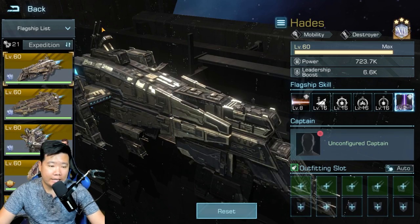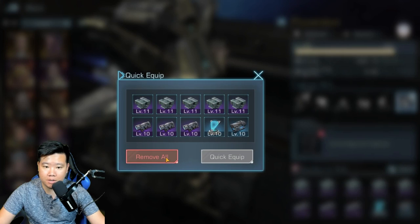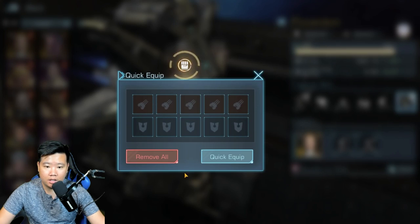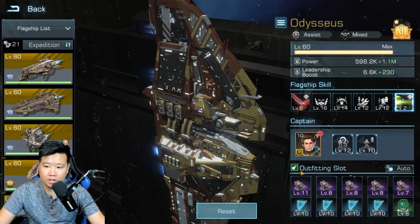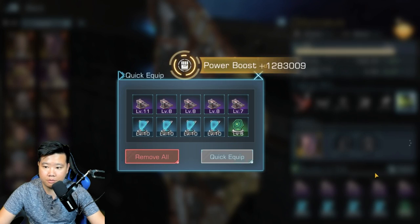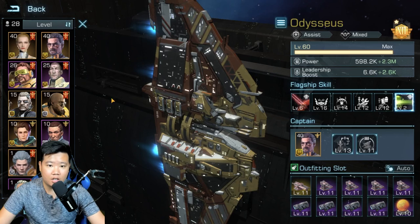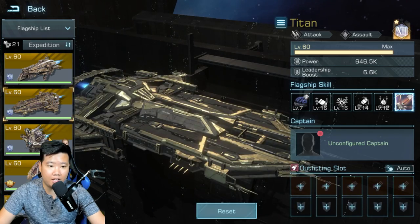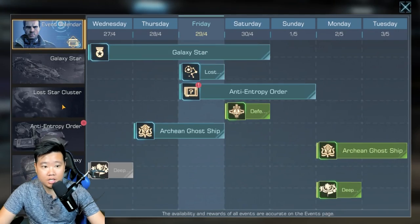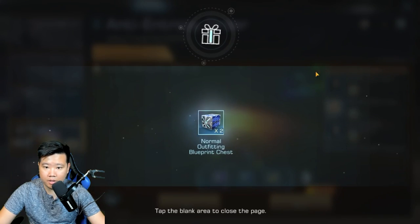I'm going to move all gear and captains into my second fleet. Poseidon is my main. Let's board Laura, quick equip, switch gear. Let's put Bruno. Remove all, then equip the best gear. Now these two don't have anything and these two have the gear — we just kind of flip it around. Let's go back into Lost Star Cluster.